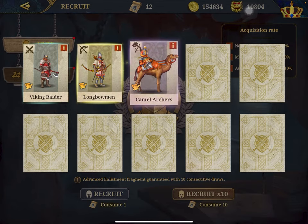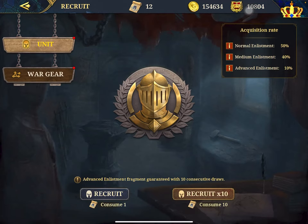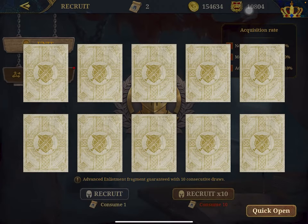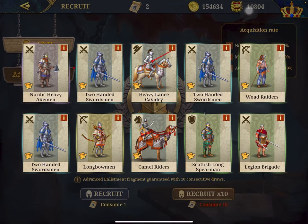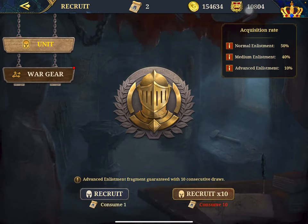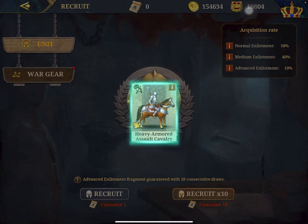Quick Open — War Elephant, Longbowmen, Camel Archers, Heavy Armour Cavalry. And another one: Lordic Heavy Axemen, Two-handed Swordsmen, Longbowmen, Two-handed Swordsmen — that's actually good. Camel Rider is okay. Legion Brigade is also great — I played it before.